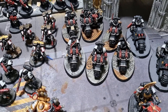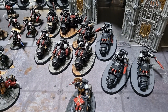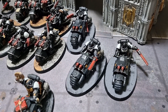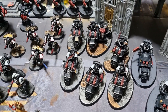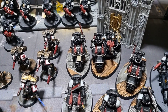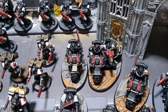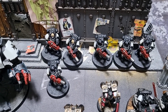Moving into fast attack, we have two fast attack choices. On the right is a squad of Outriders, pretty standard with no upgrades. To the left we have a Bike Squad where the sergeant has been given a power fist, and we've also taken an Attack Bike upgrade carrying a multi-melta.